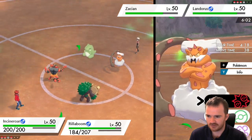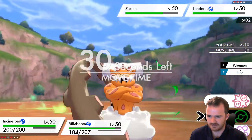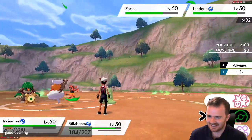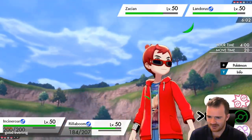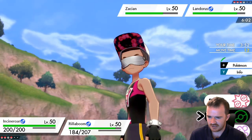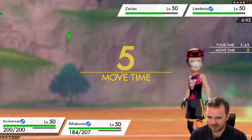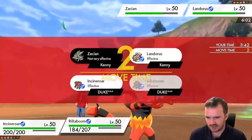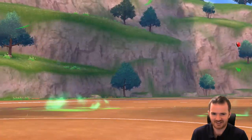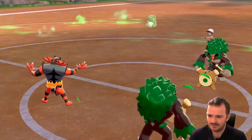I can't stop their Zacian from doing something here. Expecting a Sacred Sword into Incineroar. I'm going to expect that they try and do something here. Fake Out Landorus. Forgot about it — they still had the Rillaboom in the back.